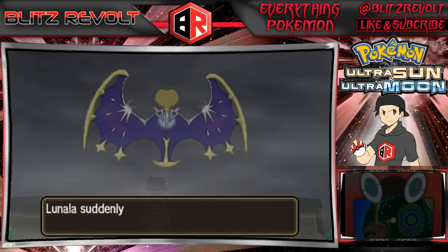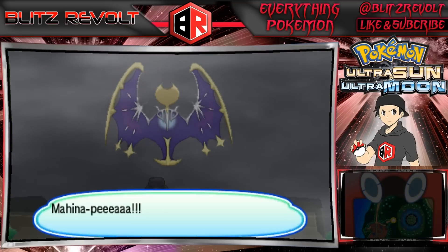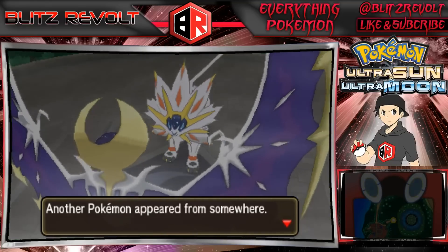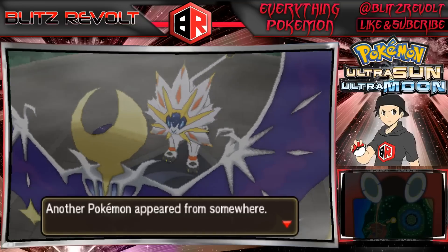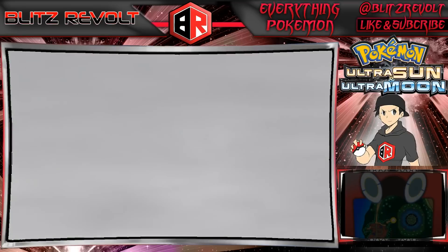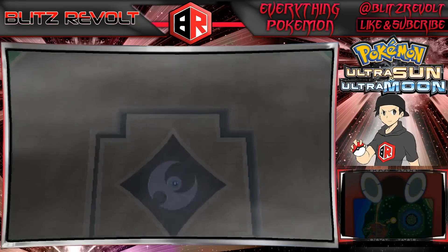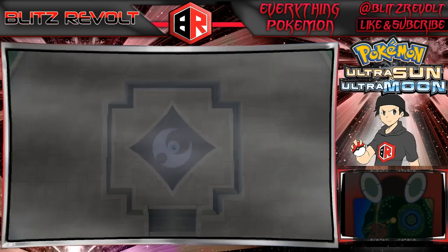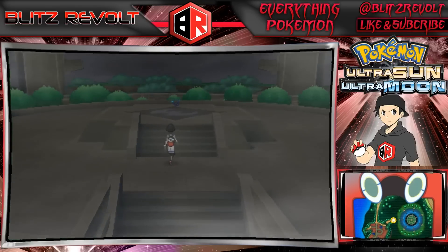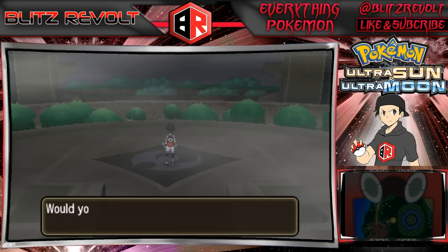I'm just going to step forward and as you can see we're going to cut into this cutscene of Solgaleo and Lunala. And there we have Cosmog — Cosmog appears. You don't even have to catch Cosmog, we just have to walk up here and Cosmog will join us. It'll say we received Cosmog.